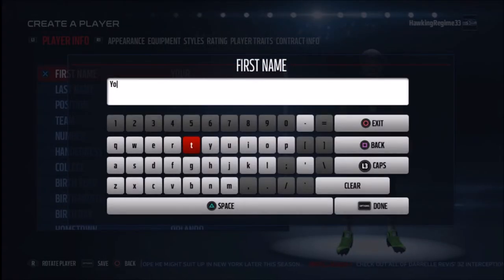Hey, how's everybody doing? It's the Hawking Regime here, and today I'm coming at you guys with another Madden player creation tutorial video. Today we are doing Hall of Fame wide receiver of the Dallas Cowboys, Michael Irvin, aka The Playmaker.